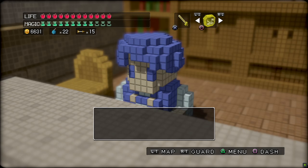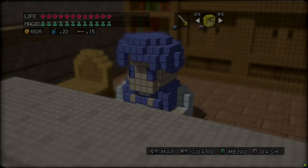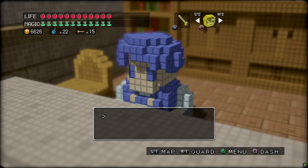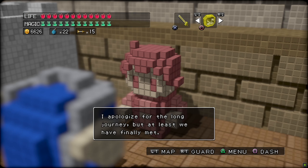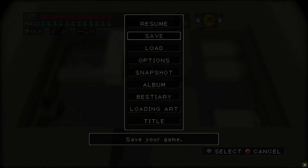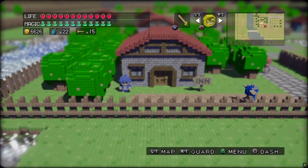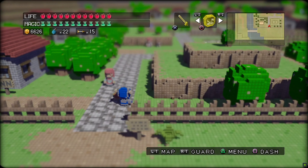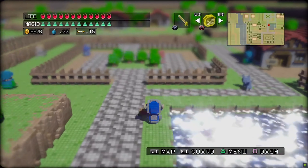Just going to sleep in the inn to set our revival point to Rayjack Village, so if we happen to die we'll at least reload here. Okay, this guy doesn't tell us anything new. I was hoping he'd give us a clue as to where to find the final sage. So far, anyone has just been telling us to go talk to the king now that we've collected all the orbs. So maybe that's going to be our next step once we upgrade our sword.